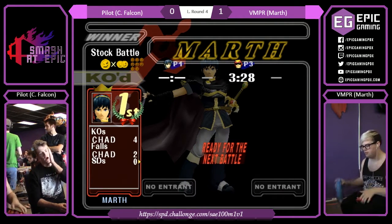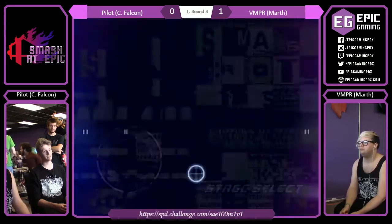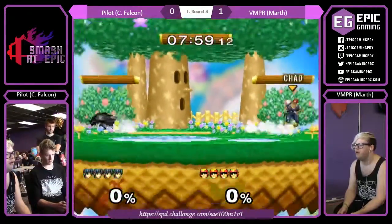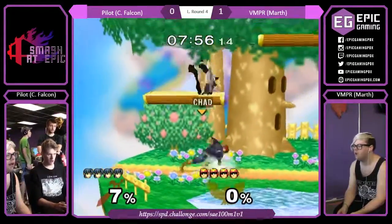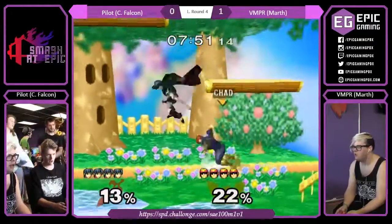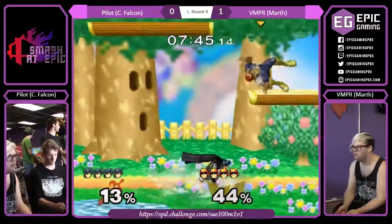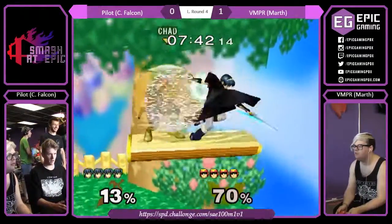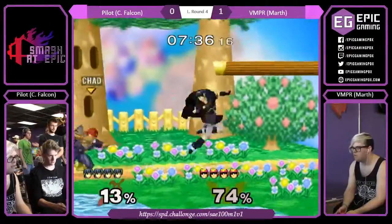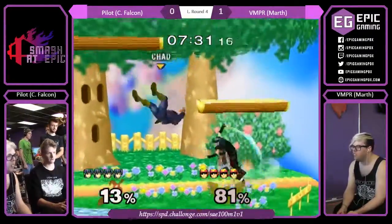Dawson's definitely reading those approaches. I'd like to see Pilot bait going in and then punish Dawson's counter attack. Dreamland's super interesting — it's already banned. It gives Pilot more space; it lets him run around a little bit. If he wants to do dash dancing he definitely has room. He can also hang more on platforms because the higher ceiling makes up tilt less useful, giving him the option of coming down from the air. This front-facing approach hasn't really worked out for him.